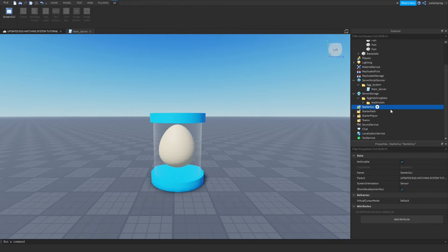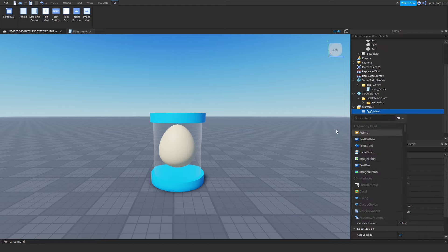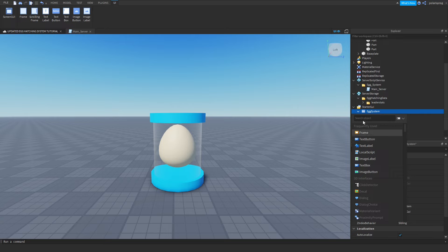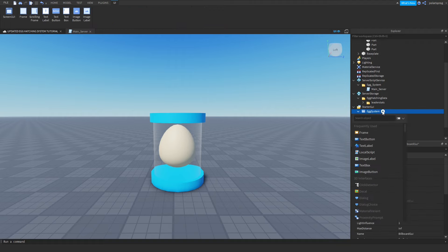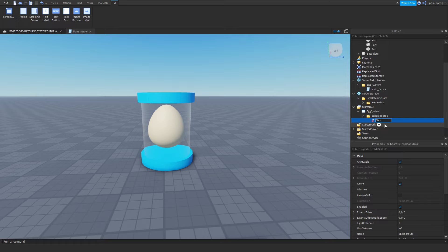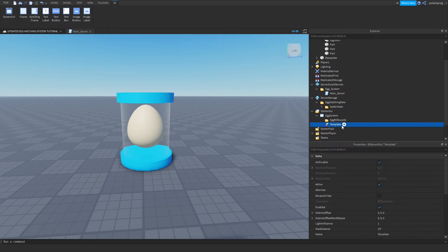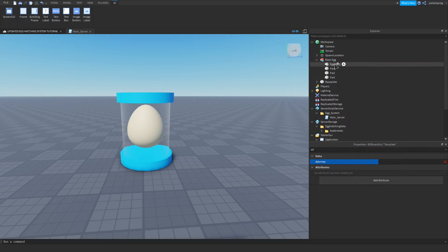Now I'm going to add a ScreenGui inside of StarterGui and rename it to egg_system. I'm going to add a folder inside called 'egg_billboards'. Then add a BillboardGui to the egg system and rename it to 'template'. Set the Adornee of the BillboardGui by pressing on Adornee and clicking on the egg mesh.